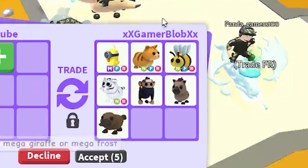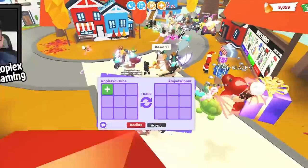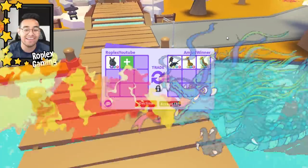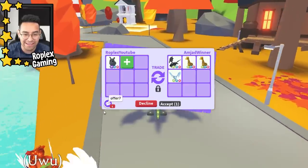This offer is not that bad, I'm gonna have to think about it. Literally everybody has merch — look at all the watermelon shirts in the background. Amjod winner is putting up a neon shadow dragon — okay, he's really really rich. Maybe if we're lucky he'll offer for the mega rhino.